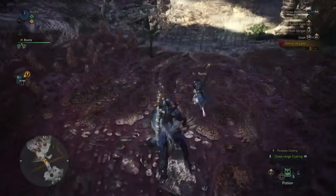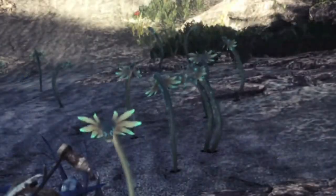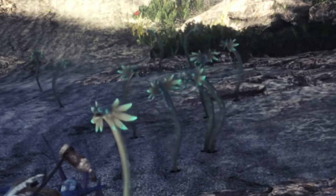What are wigglers, you may be wondering? Wigglers are these little wiggly things that stick out of the ground in the Coral Highlands. You might have noticed them before.